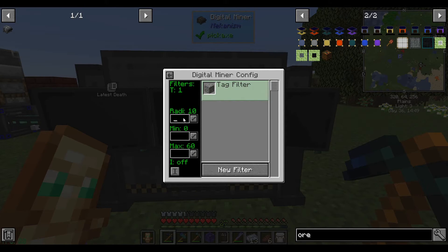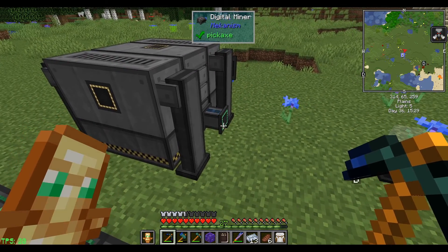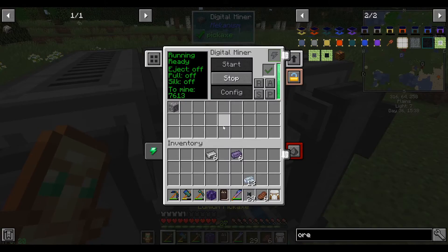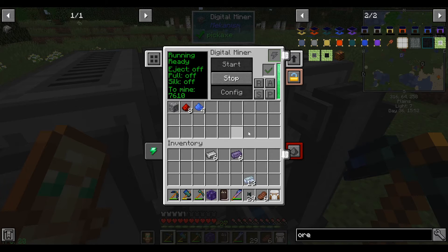I want the maximum radius, which is apparently 32, and I want to go from Y level 0 to 64 — we could go even higher for taller terrain. Do not want inverse. If I hit start, it says there are 7,614 mines in this area. I just have to power this now — the side port is power. The basic cable will actually be able to supply enough power. How much energy does it use? 80 RF per tick. It's painfully slow at this point, so let's make the upgrades and see if we can make it run faster.